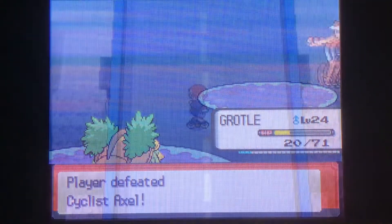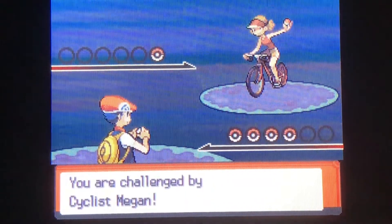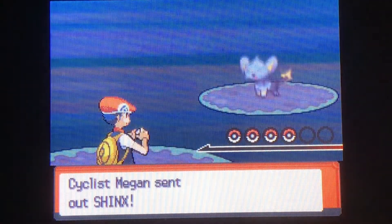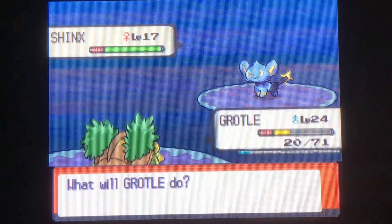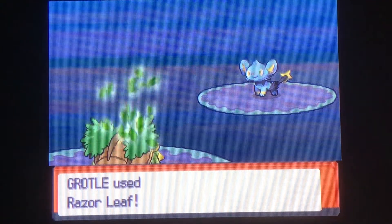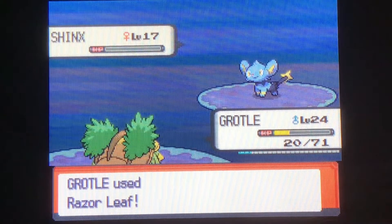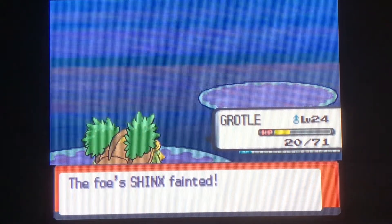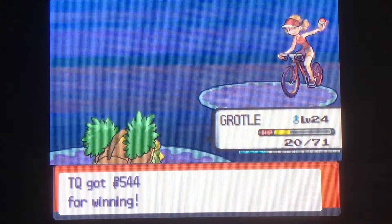Just so you know, the cycling road actually makes you keep on moving unless you're holding the up arrow or getting blocked by something like a trainer. I forgot to switch out — right before going into a battle, of course. This is a Shinx battle, which is actually better for Grotto so I'll keep him in. Sometimes you finish a battle and you'll immediately be zooming down into another one, which can be kind of annoying.